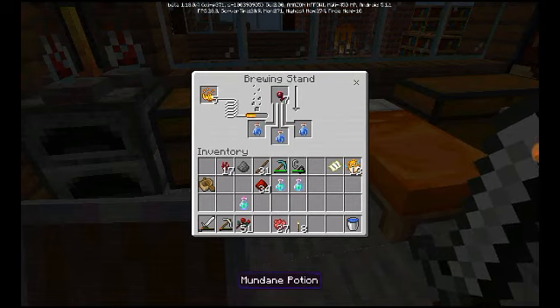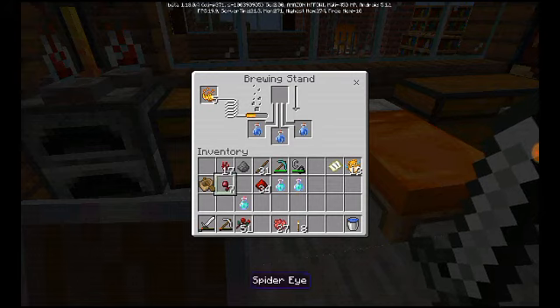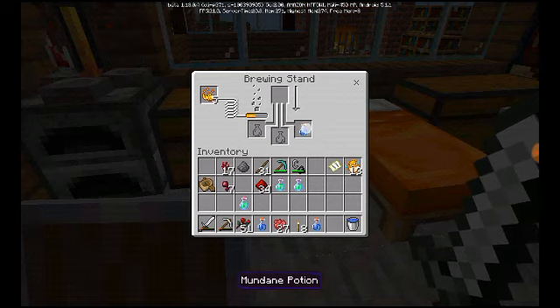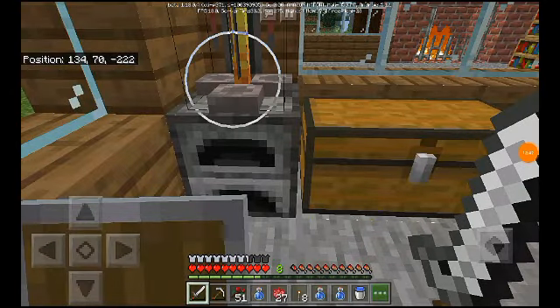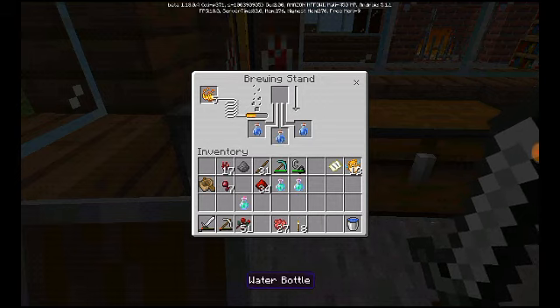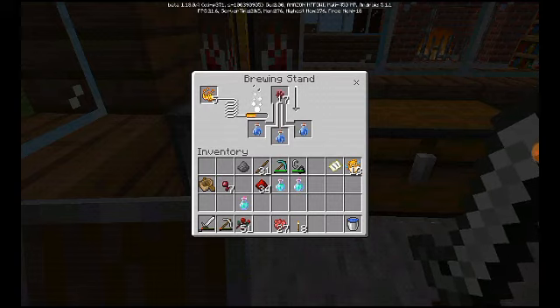Oh no, a mundane potion! Did I forget to make those into awkward potions? I can't do anything with these. Okay, let's do this the right way this time. I have the water bottles — nether wart comes first, not the spider eye.